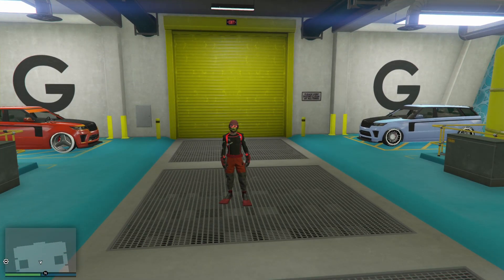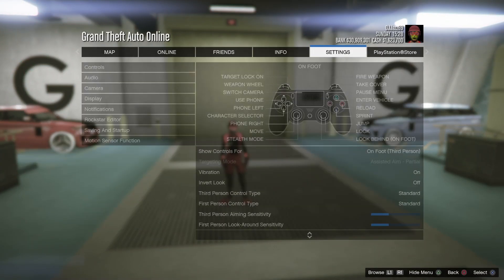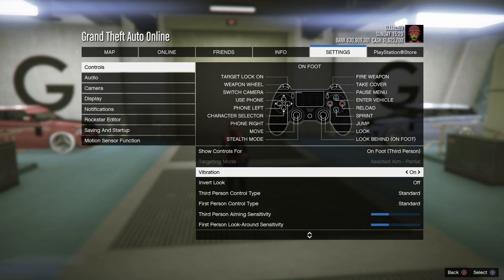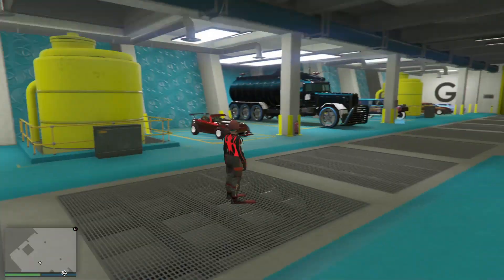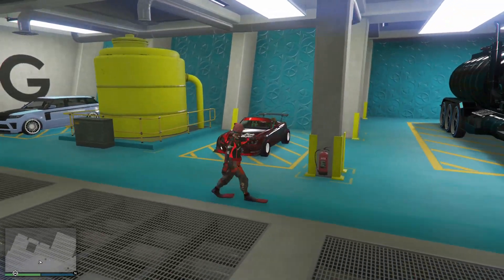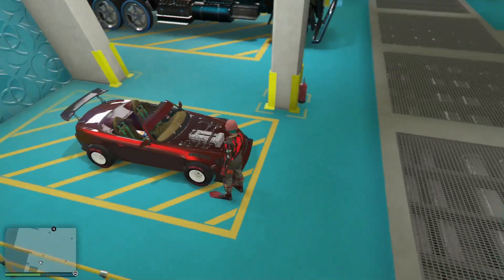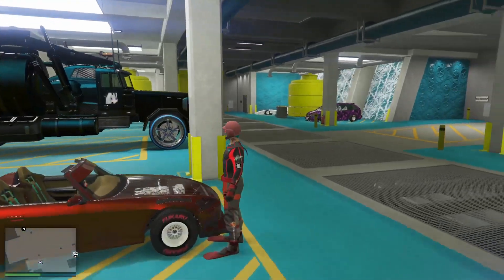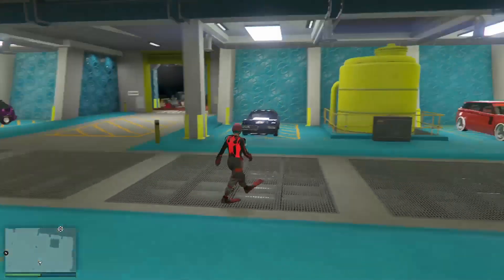You will need a friend to help you with this. You also want to be in partial assisted aim and you want to be in an invite-only session. Invite your friend, go to your arena, and you want to have the car that you want to put mods onto. I want to merge onto this one — it's got a yucky interior.